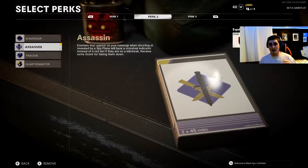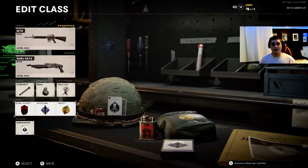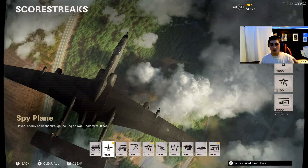Assassin says enemies that appear on your mini-map when shooting or revealed by a spy plane will have a crosshair indicator instead of a red dot. You receive extra score if you take them down when they are on a kill streak. And this kill streak system is all about score — it's not about getting kills in a row anymore.